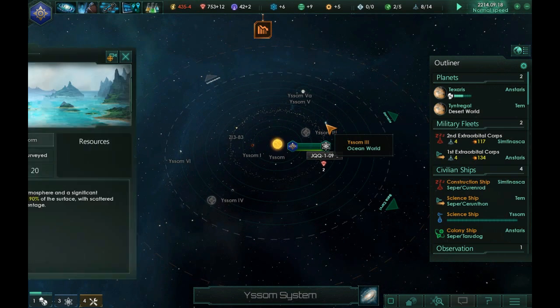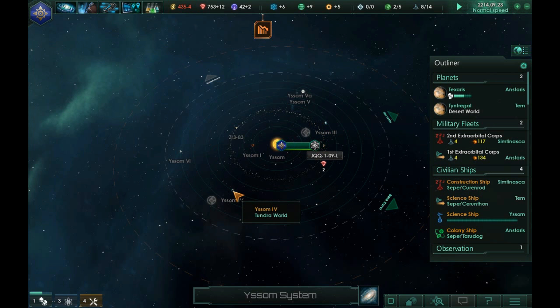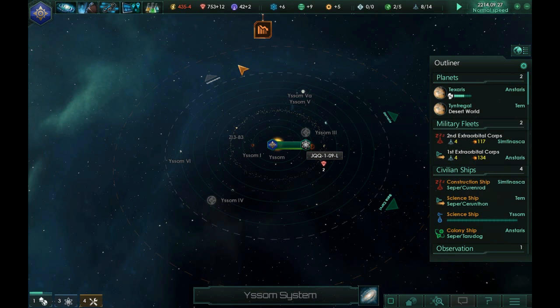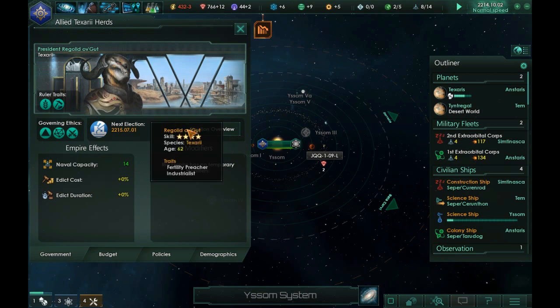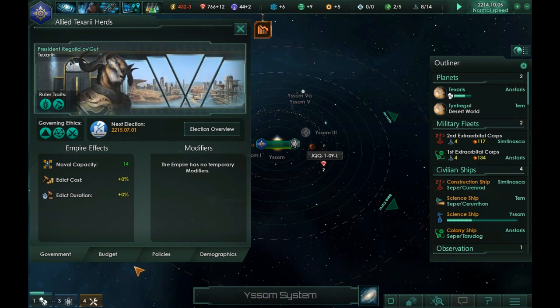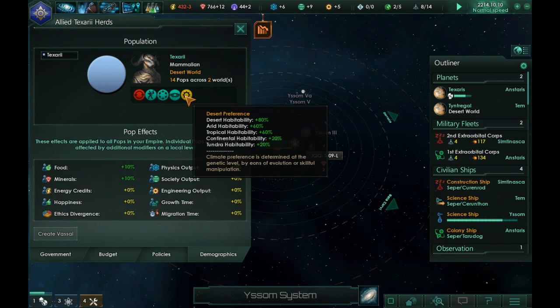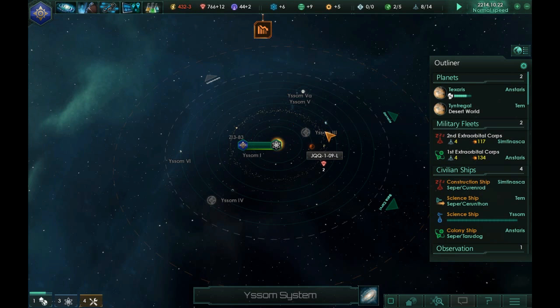Let's see what we've got here. We're looking at the planets — I don't think I can colonize that. What is this one? A Tundra World. I might be able to settle that. Our species has a desert preference, so Tundra wouldn't be that great — we're looking for Arid or Tropical. That other one was an Ocean World, which would not work out. So really none of these here are any good for us.